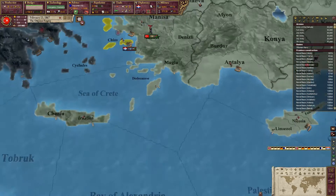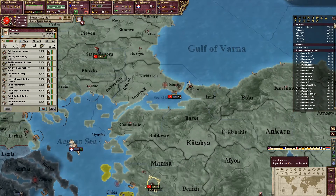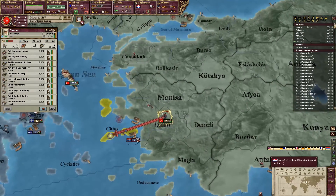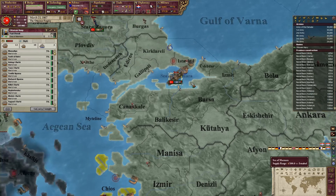Luckily no one gives a damn about Samos, so time to take some action. They have a little fleet, I have a slightly bigger fleet even though it's pretty damaged. There we go, now we can come back to Istanbul.